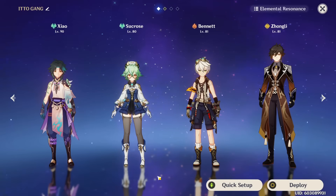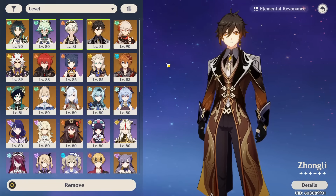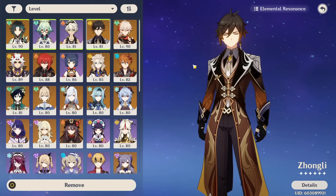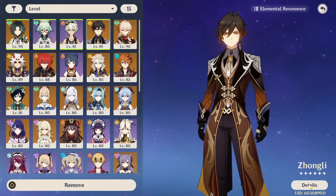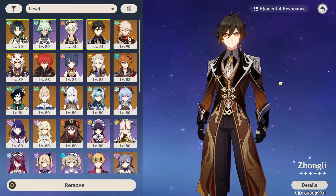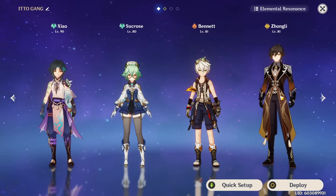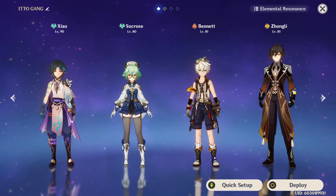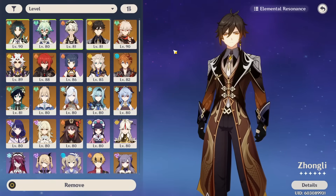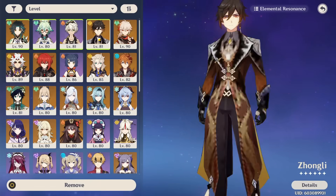Now regarding Zhongli's teams — Zhongli is a character who is very flexible. While there are some teams that really need him, you can also kind of just fit him as a universal support in pretty much any team. When there's a flex slot you want to fill with a support character and you don't know who to pick, Zhongli can often be very good because of his very tanky shield, his universal resistance shred, and his high scaling burst that will petrify enemies. Teams that really need a shield — for example, if you're charge shotting on someone like Ganyu in a melt team and you have to stay close and don't want your charge attacks to get interrupted — having a shield character like Zhongli can be essential.